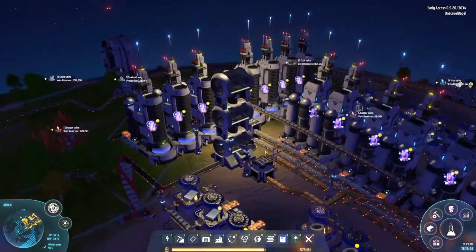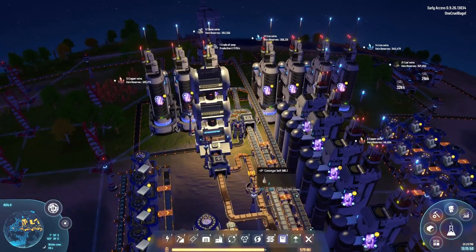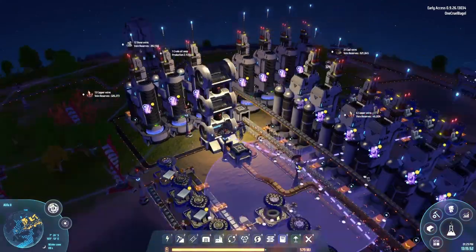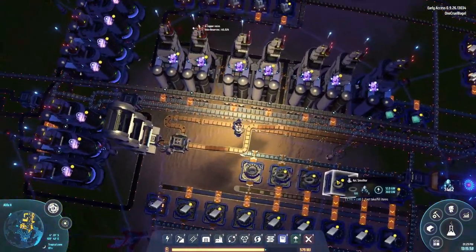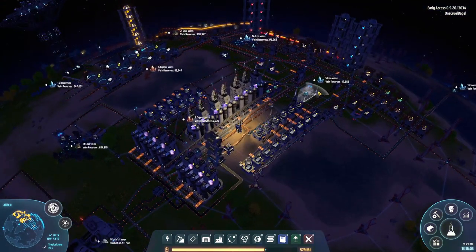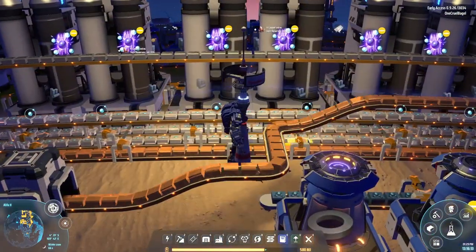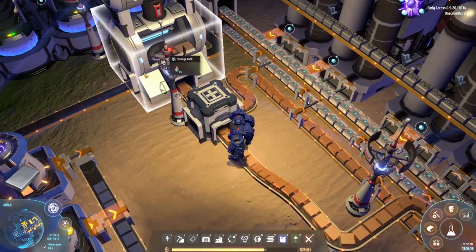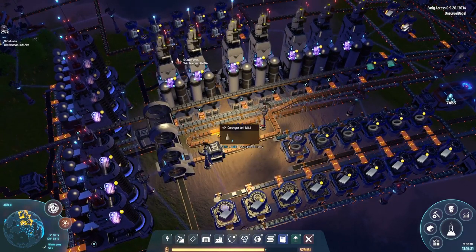The problem with this is that it's not going to work if we're using refined oil but not hydrogen - which seems to be the case at the moment because we're making the sulphuric acid over there. It's red science that uses the hydrogen, and the red science is backed up now, so that's stopped. So the hydrogen isn't flowing, which means this oil is going to run out quite soon, and then we're going to have problems - we're not going to get any oil coming in from anywhere else.